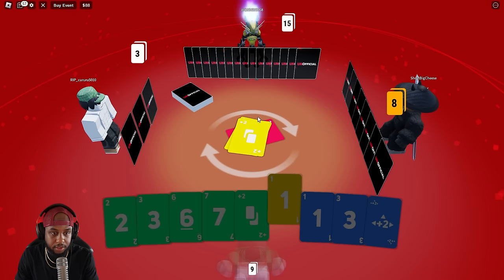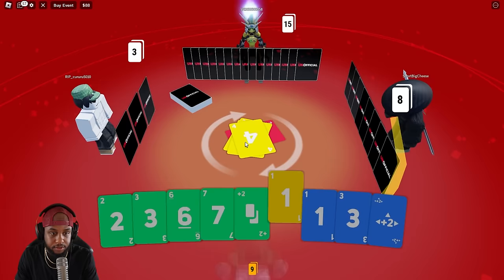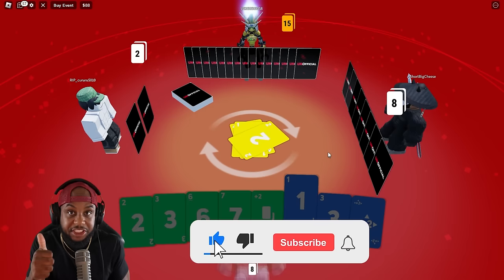He put down a plus two. This guy has to draw two. He threw down a four. I have a yellow one. Come on, we gotta catch this dub, y'all. I need y'all to smash that thumbs up button right now for your boy.